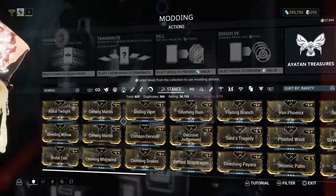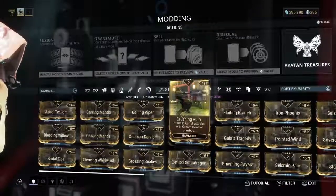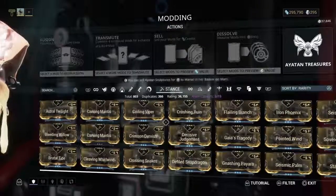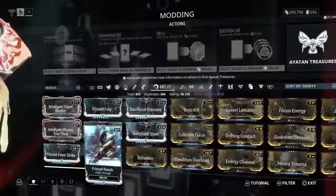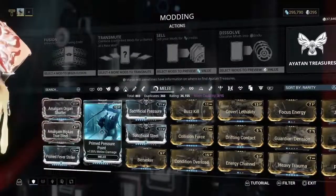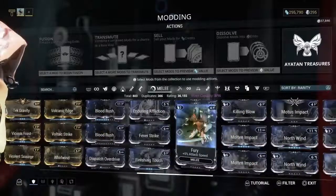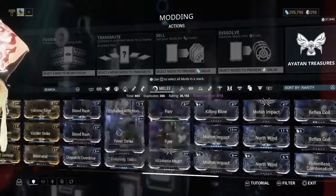There are Stance mods, which are really important. They do the same kind of thing that Aura mods do for Warframes — they increase the mod capacity on your melee weapons. For example, Crushing Ruin is for Hammers, and Defiled Snapdragon is for Blades and Whips. For melee mods, things like Prime Fury and Primed Pressure Point together are great — they increase attack speed and melee damage. Fury is a Silver mod; Pressure Point is a Bronze mod.